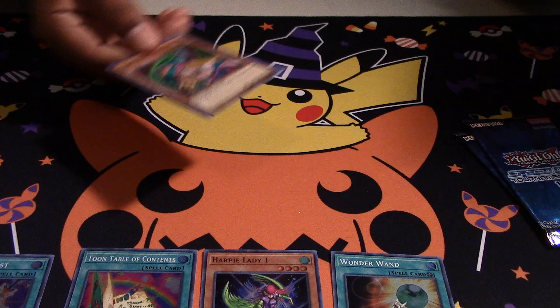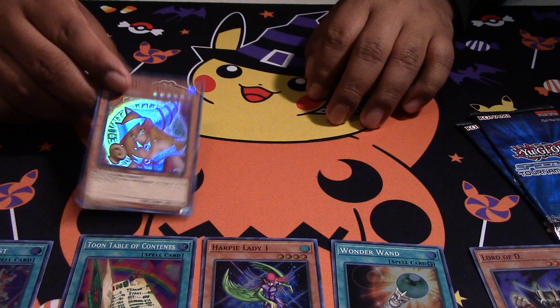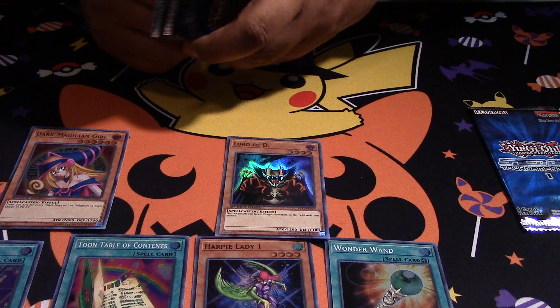Ooh, we got the best Holo I think in the pack — Dark Magician Girl. Pretty good card. I want it for Speed Duels at least. Lord of Dragons, but final collectors are looking for this right now, so hopefully we get another one.